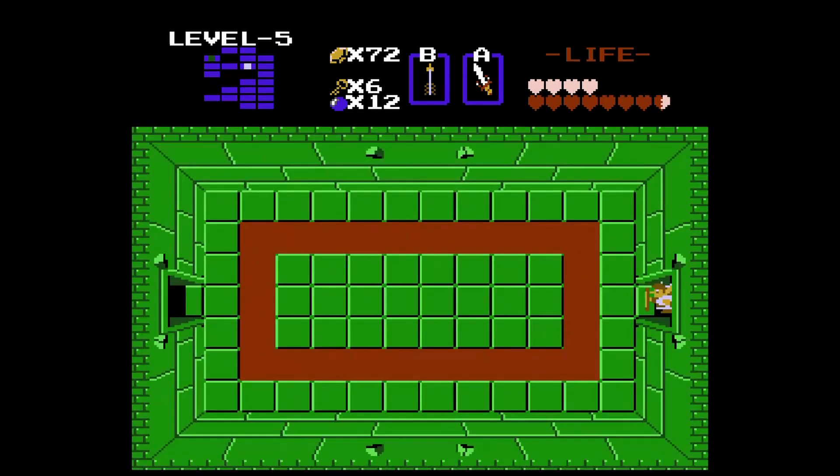So we're already nearing the end of this dungeon — just got a room full of Gibdos. This dungeon isn't too bad; this is a pretty easy dungeon in my opinion. Grab a key, enter through. We've got seven keys now.